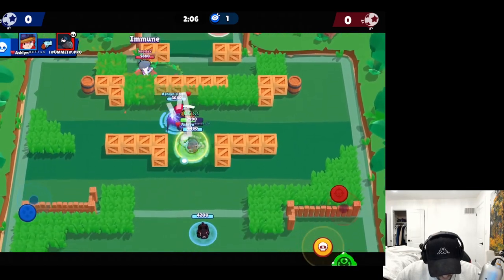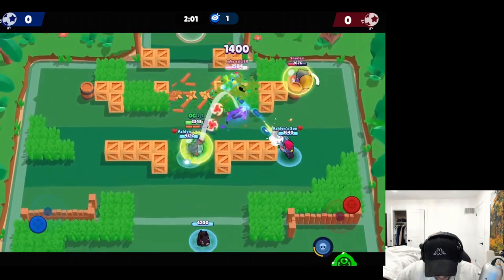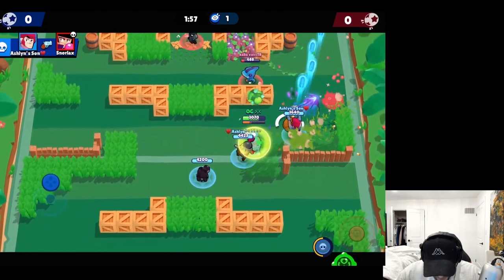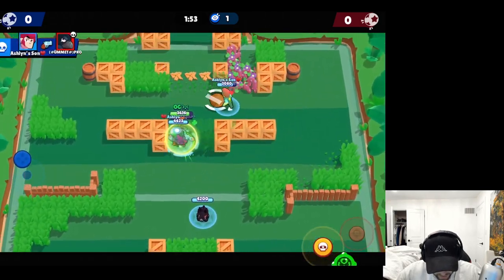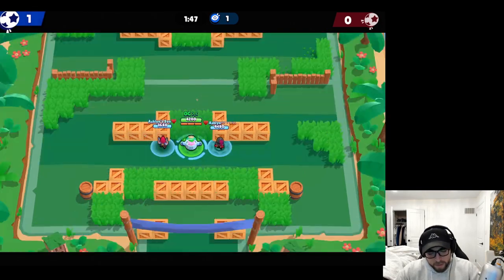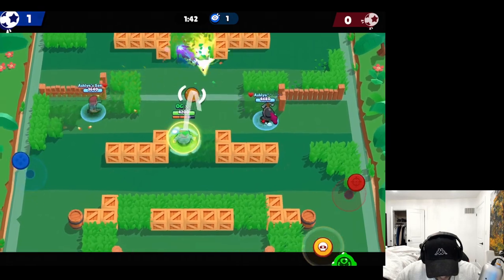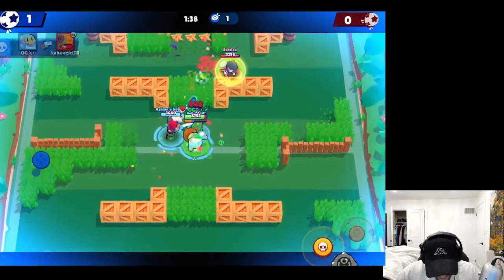They nerfed the gadget a little bit but it's still really strong. Tesla's gonna go ahead and break the wall there and I think we can just corner them off. We'll take out the Leon, Crow's gonna go down and Tesla should be able to... okay he's going for the trick shot, respect. We'll be up one nothing. Their comp's a little troll - we just gotta watch out for the BB, Tesla's gotta stay on that because he has so much DPS.